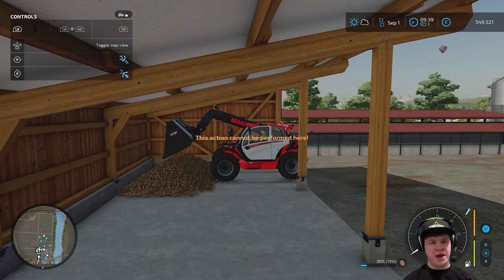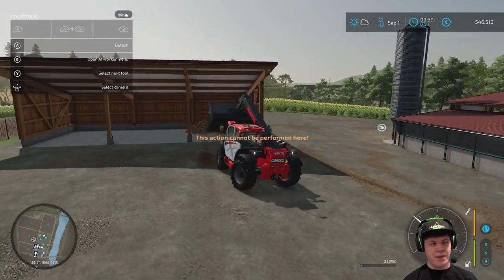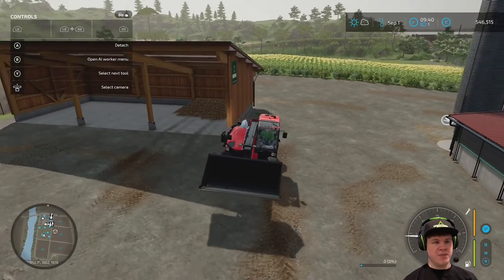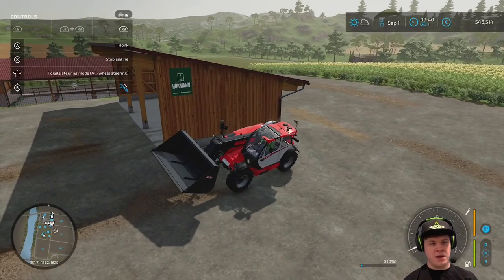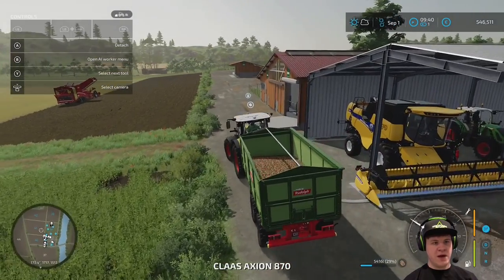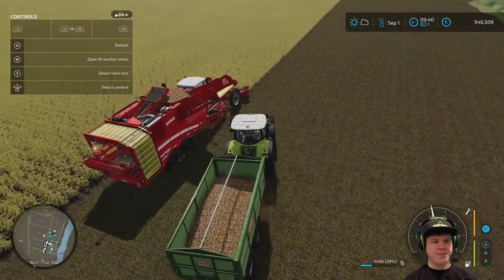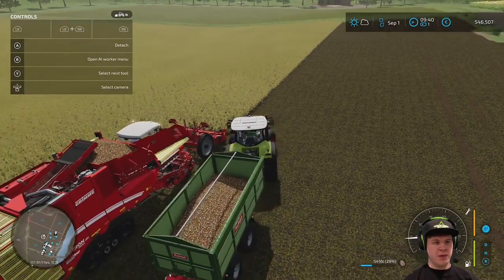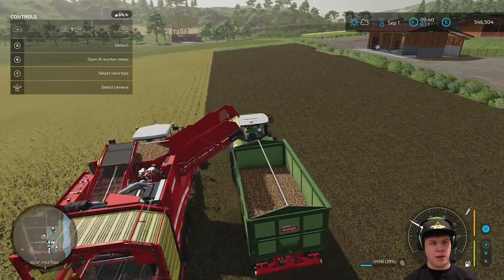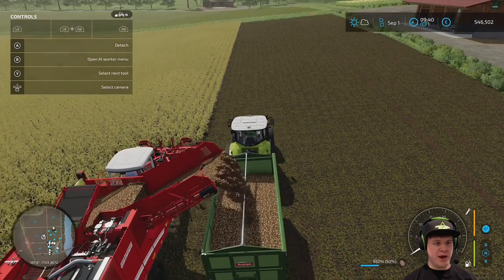We'll leave this parked up just next to this building for now because we might have to move some potatoes later. Let's hop back in the Class and go unload the harvester. We've actually got quite a few strips done already so maybe this field won't take as long as I thought. I think we need to be closer than that — sometimes it's a little bit difficult judging how close you need to be. There we go — I'm just going to dump them while you can see the little storage area decreasing.